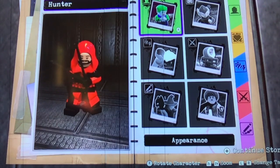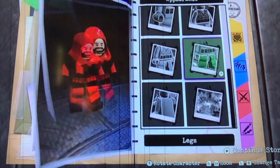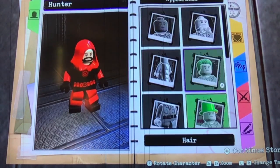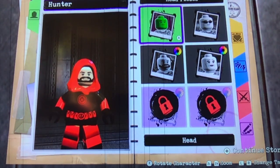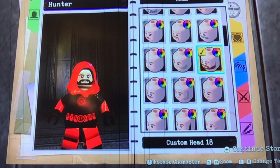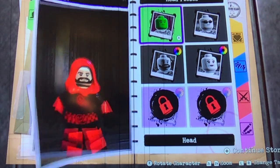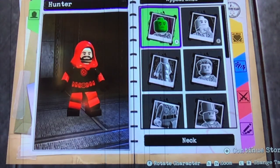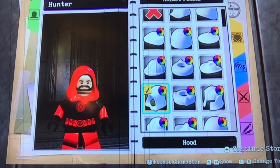This is how you make Custom Character number 4 of the Tygie Team, Hunter. His head is just a normal head with a beard — it is Custom Head 18 — and make his beard black. His helmet is a hood made red.